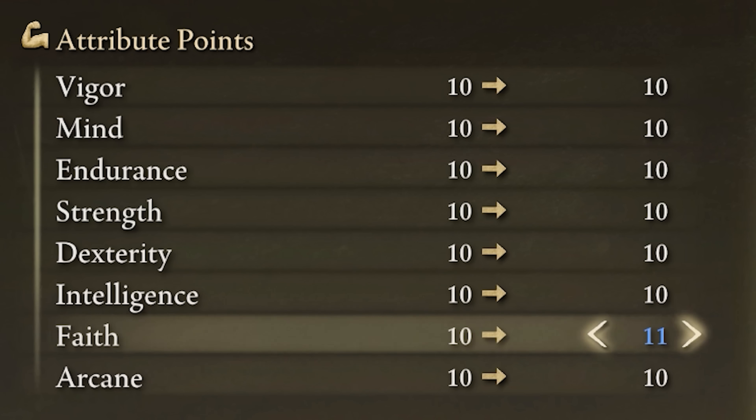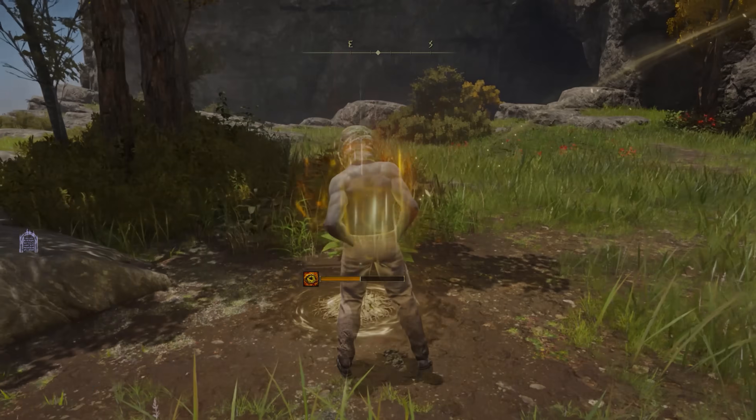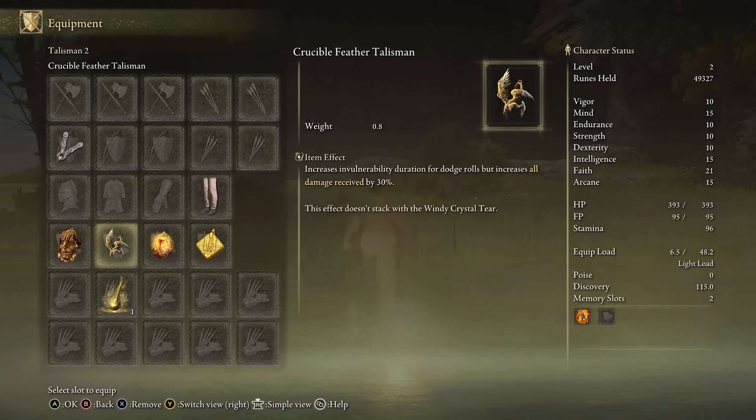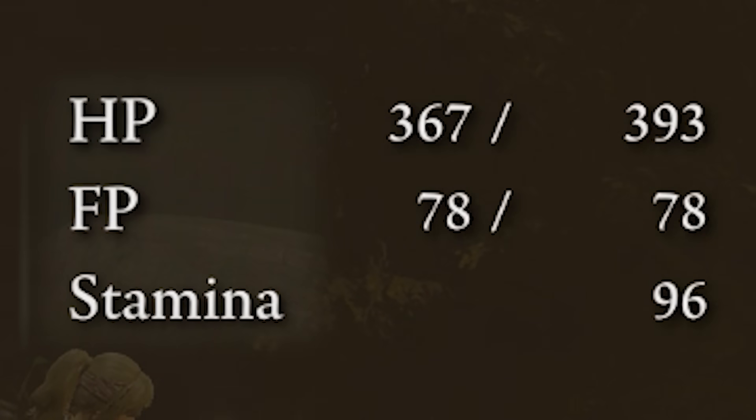So here's the game plan: level Faith to 11, switch to the Faith setup, cast Howl, rest and remove the Faith tier, and switch back to the max damage setup — for a total of 26 damage.